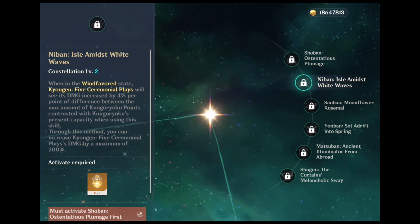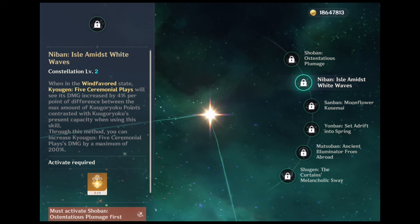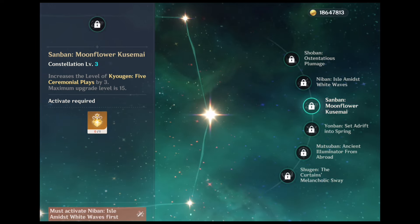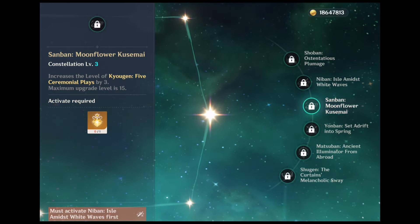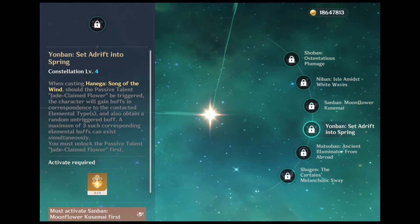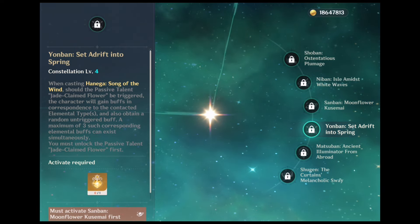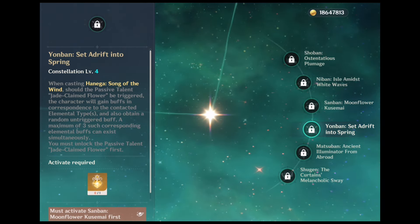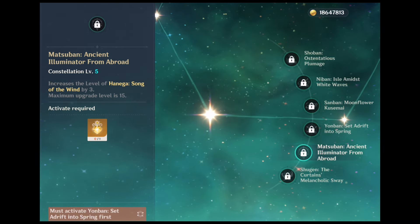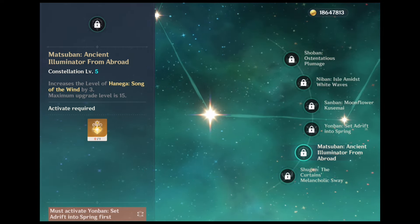C2 enhances burst damage by up to 200% if cast near the end of Wanderer's Wind Favoured state, giving Wanderer a reason to burst every rotation. C3 increases his burst talent level by 3 — more damage but weakest compared to previous constellations. C4 increases elemental infusion cap on skill 2-3 but applies a random elemental infusion as well; this is an unreliable source of damage buff but still nice. C5 increases his elemental skill level by 3, the weakest constellation by far at only a 3% damage increase.